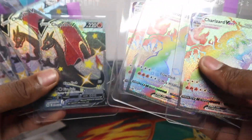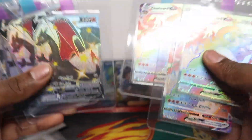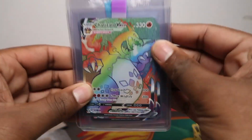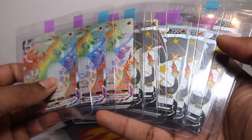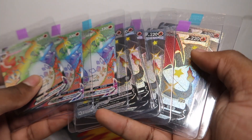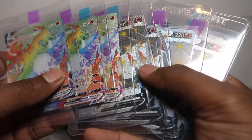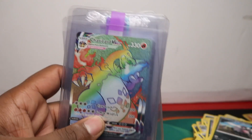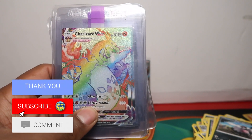Nine Charizards in total so far. I want to get five of each, so I need two more rainbow rares to complete that set, with a goal of ten total minimum. We've completed the five shiny Charizards — now we need more rainbow rares. We've opened hundreds of products over time without pulling any, but the last two days have been blessed — about 100 packs and three Charizards. Thanks to everyone for the support — make sure to like and subscribe for more epic openings!